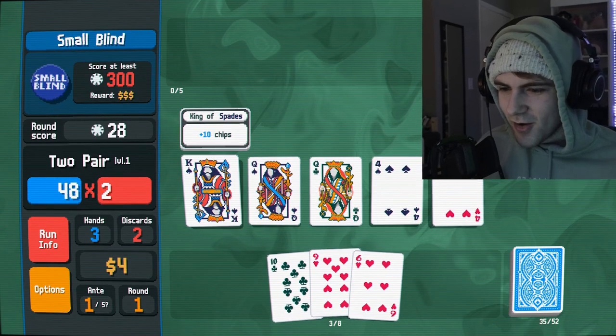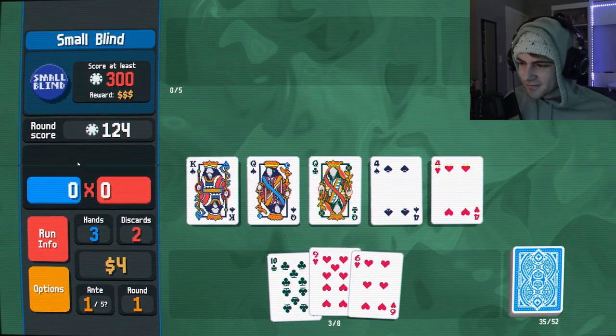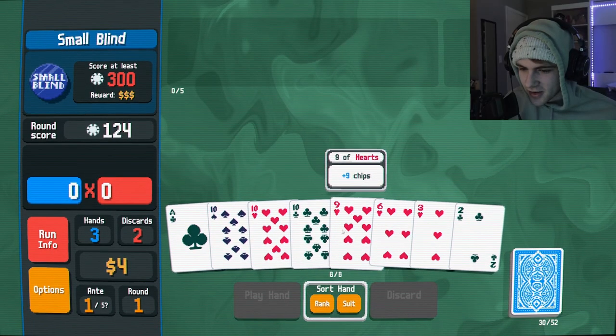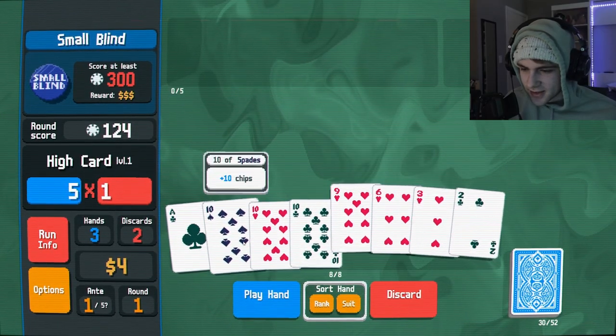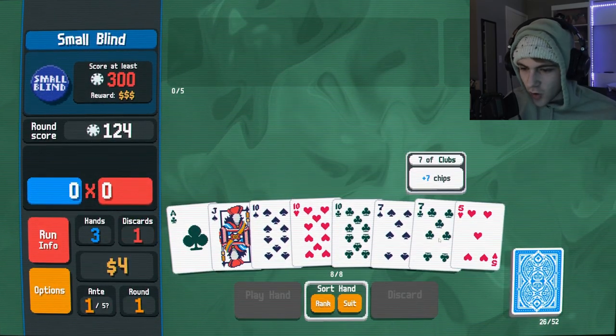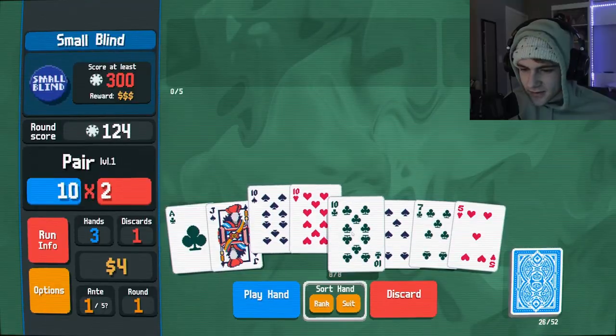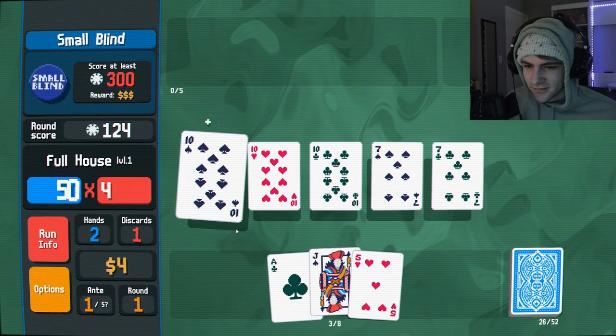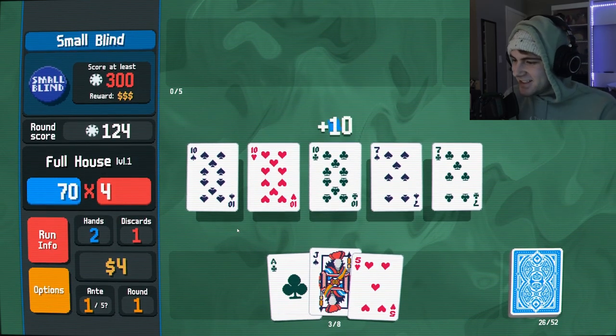Oh, I already got two pair in my hand. This is the problem — I have a possibility of a straight here, but I'll do it anyway. Careful, you only have a limited amount of hands and discards per round. Earn 300 chips before you run out of hands to win this round. Good luck. So I still have to play five cards, right? Play hand. Oh! Let's go! Oh my god, I'm rich! I'm rich! Okay, let's discard. Yeah, discard those. Oh my god, I got a full house! Oh my god! Yes! Nice! I'm killing it already.